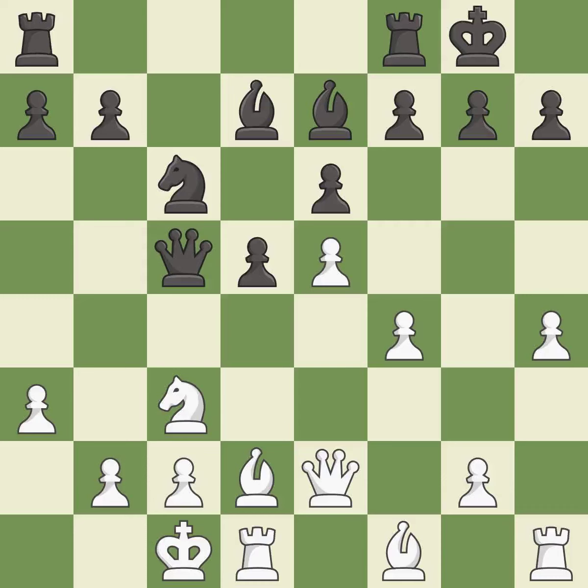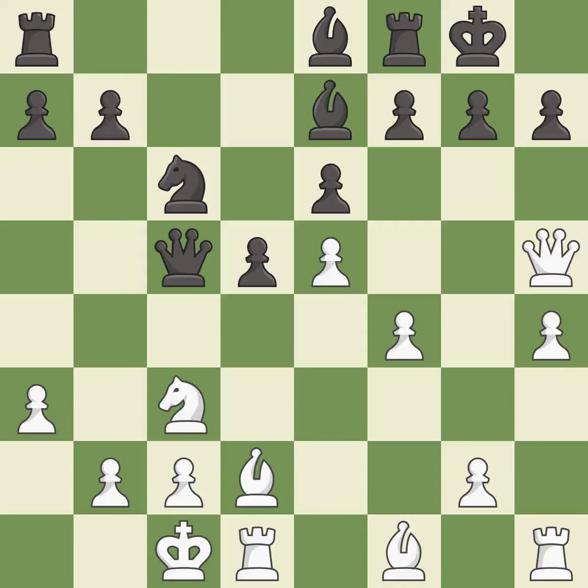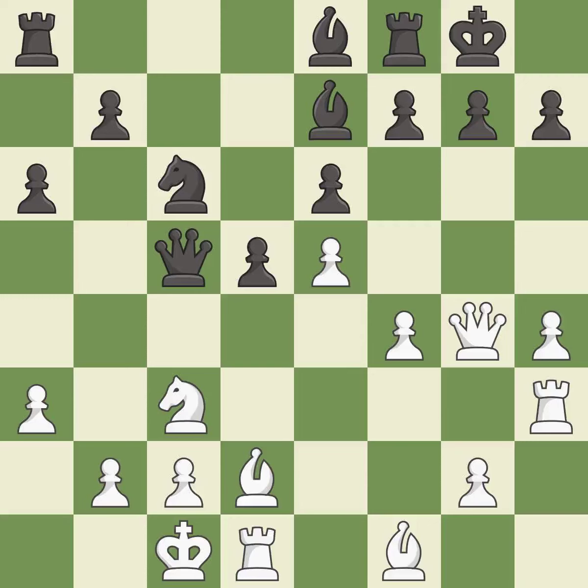This is a fair move. This is not the right idea — it is an inaccuracy. Only one move worked there, and this wasn't it — it is a mistake. This develops a rook off its starting square, getting it into the action. The opposing queen is kicked by a pawn and must now move or be captured. This reveals an attack on a pawn. This is the only good move.